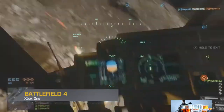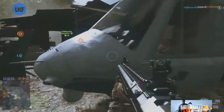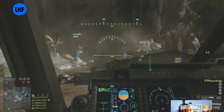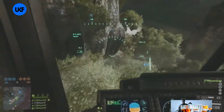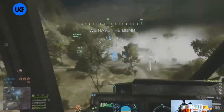Hey guys, how's it going — Haze here. Today in this video, as you can see, we have the China Rising expansion pack and this is the map called Going Picks. This is the jungle map and it's finally here — they put it in the game. I'm really excited about it, but I was again disappointed that we didn't have this jungle map style in Battlefield 3. But never mind, we have it now, so we are returning to Battlefield 4.